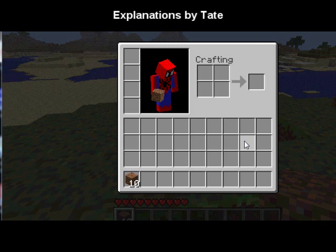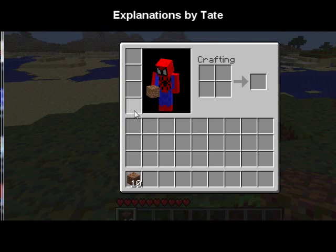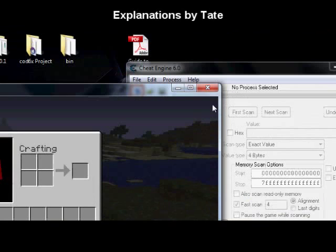The trick to changing it is finding the correct value, because there are millions of values in this one game that we can change. So what we're going to do is go over to Cheat Engine and choose the process Minecraft runs under — Java.